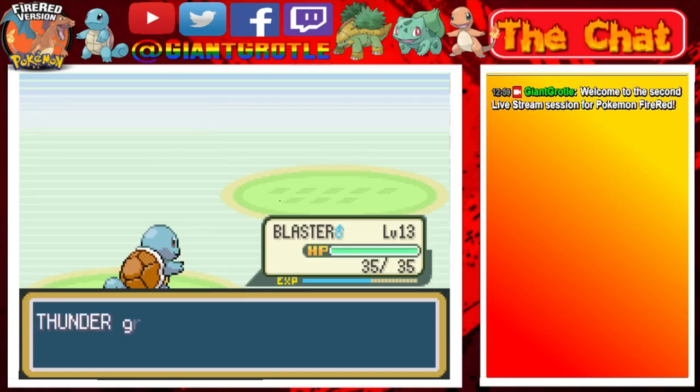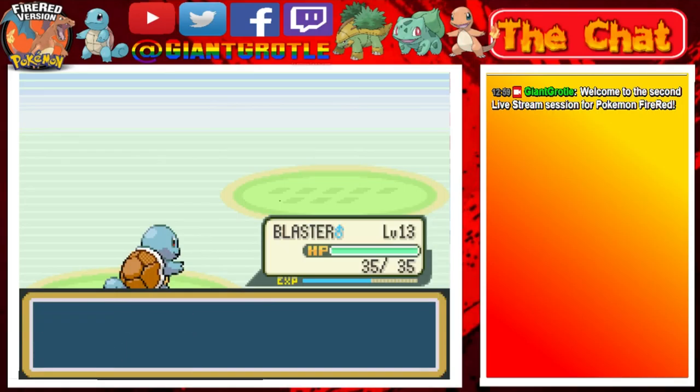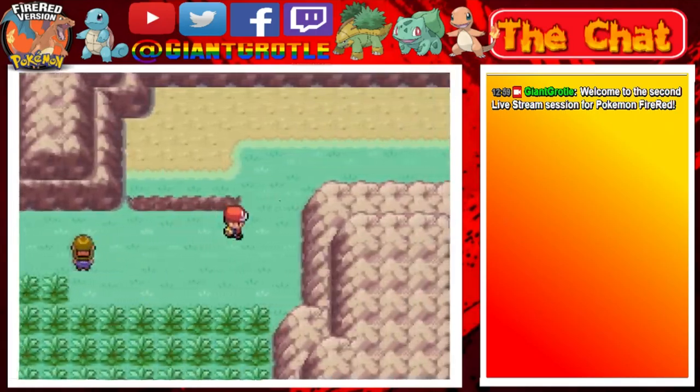Good thing it only has two Pokemon. Ditto is level 8 and also learned Thunder Wave. We have defeated Last Robin! Thanks for the 224 Poke Dollars.